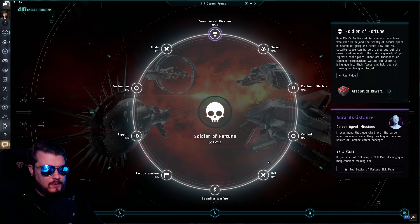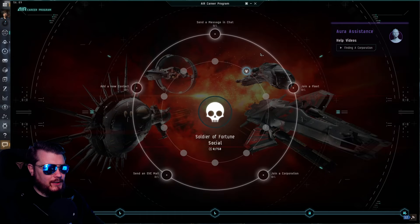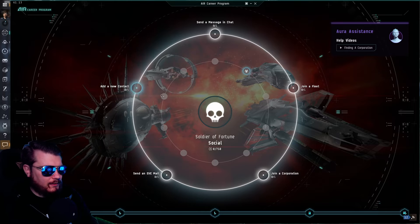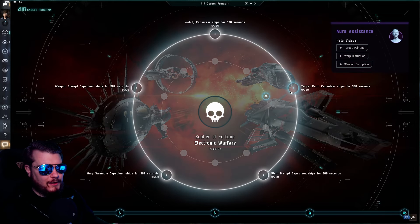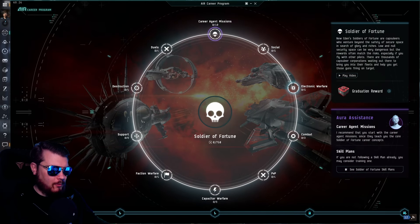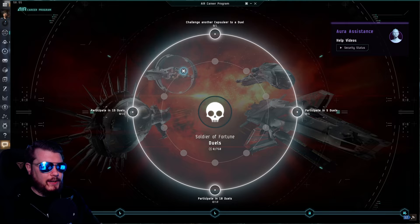Soldier of Fortune is mostly the player-interaction style of gameplay — mostly PvP. You'll have a lot of social activities here: send a message in chat, join a fleet, join a corporation, send an email, and add a contact. You also have electronic warfare — using ECM on another capsuleer's ship — combat PvP, capacitor warfare, faction warfare, support skills, destruction, and duels. If you turned off auto-reject duel invitations earlier, you'll want to turn it back on to participate in duels for this path.